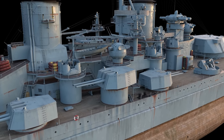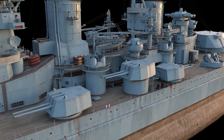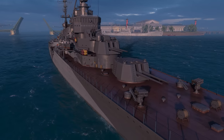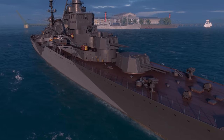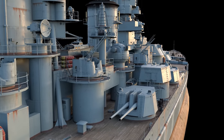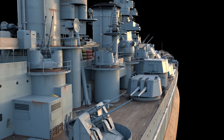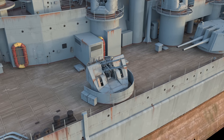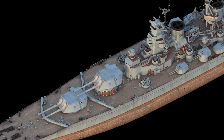The secondary battery was replaced with dual-purpose 152mm BL-115 mounts, the same that can be found aboard cruiser Ochakov. The production of their prototypes commenced in 1954. The ship's AA defenses consisted of quadruple and coupled 57mm ZIF mounts — 32 guns in total — and their serial production started in the mid-1950s.